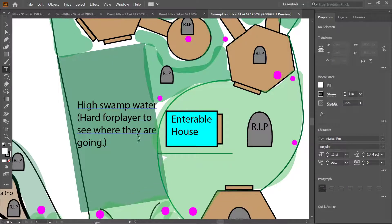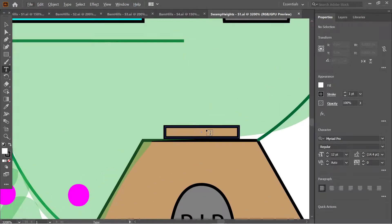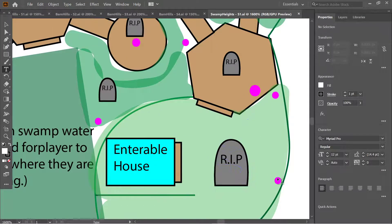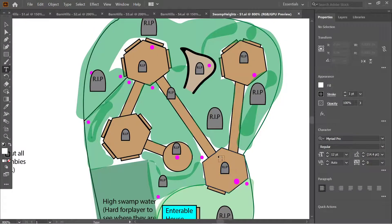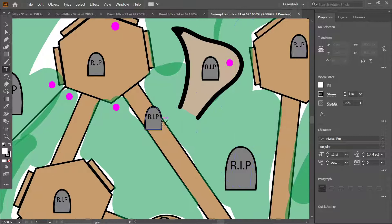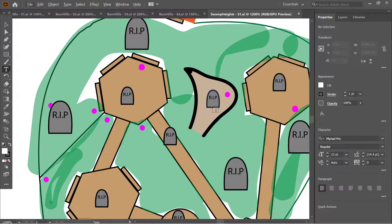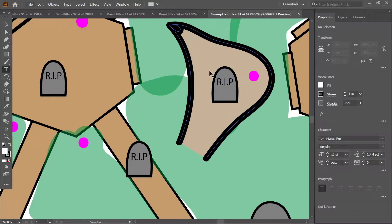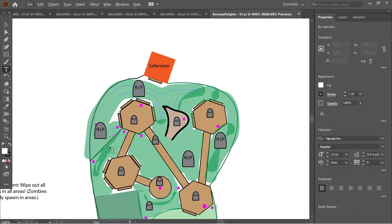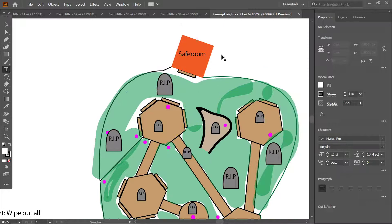In the deep water area, if players crouch they'll go completely underwater, making it quite challenging. Players can also go up stairs into the swamp area, enter a buildable house to kill zombies and grab special items, then maneuver along boardwalks. I added a small island so that if a player gets pushed off by a zombie, they still have a small piece of land to recover on before getting back on a boardwalk. Once all required zombies are defeated, the safe room unlocks.